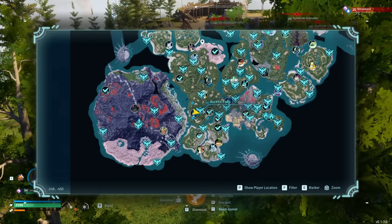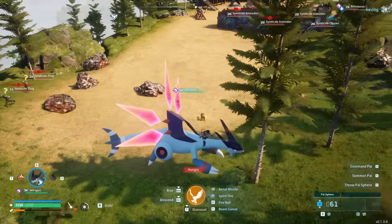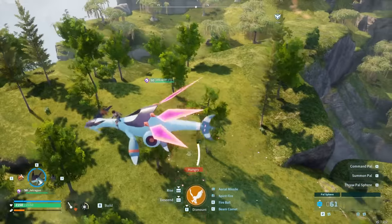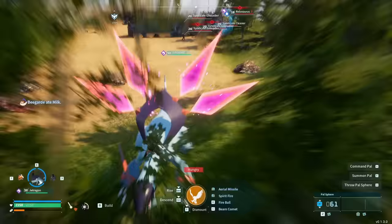Then we have a spot at negative 248 by negative 450 — a little bit higher level, around a level 20 area. This one has a bunch of ore spawns right next to a bandit camp. You can build either at the ore spawn or up the hill from it, wherever you'd like to find a good spot.